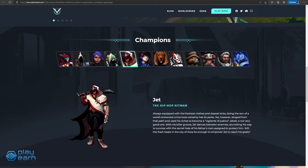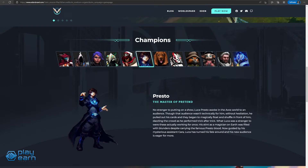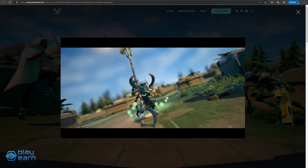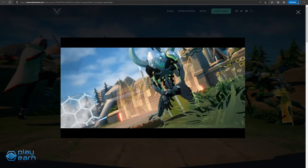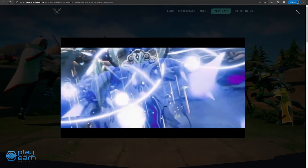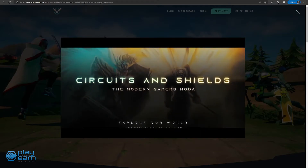Other champions in the game are Jet the hip-hop hitman, Presto the master of pretend, and Sunny the fabled fisherman. During the match, players can also earn gold which they can use to buy items to help them. These items can improve their basic stats, similar to other MOBAs like League of Legends.